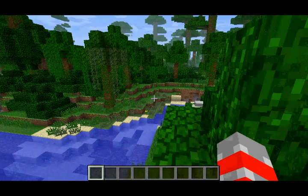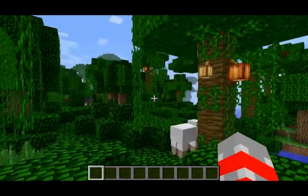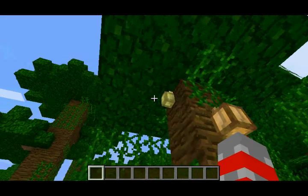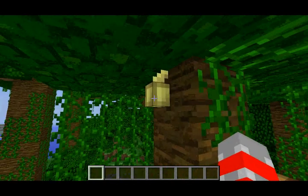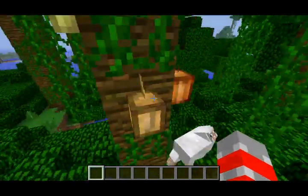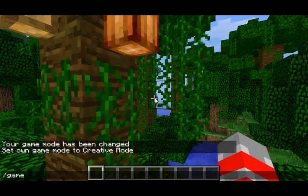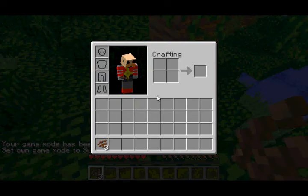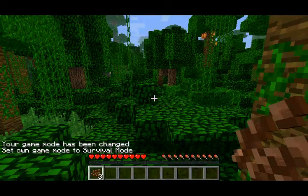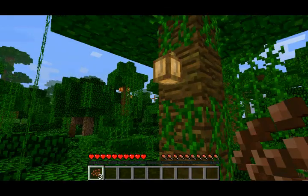The next feature is that they added a new type of plant into the game called Cocoa Plant, which only spawns on jungle trees, and not all of them either, just on some certain trees. Here's one that I actually found that had all three stages of development of the Cocoa Plant. Now if you break them, they'll drop about three Cocoa Beans. As you can see, I just broke them and I got some Cocoa Beans. And if you look closely, you can actually see that they also changed the texture for the Cocoa Beans.